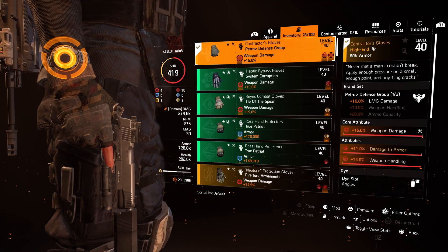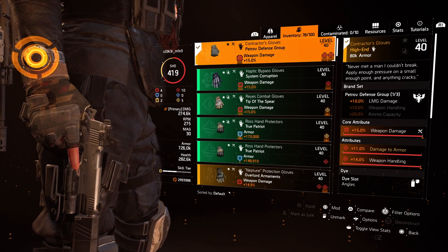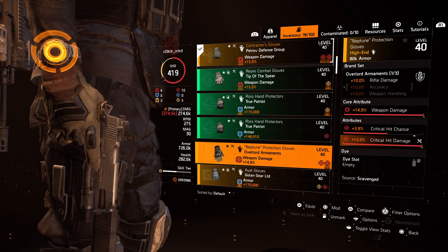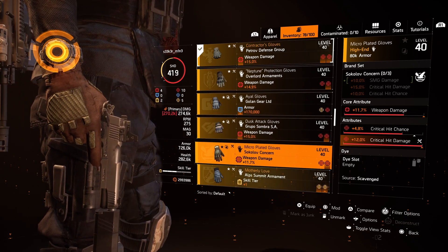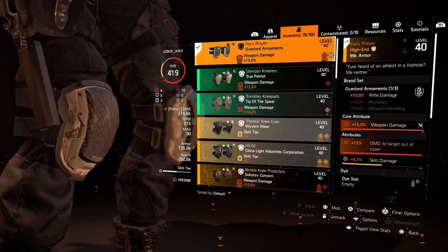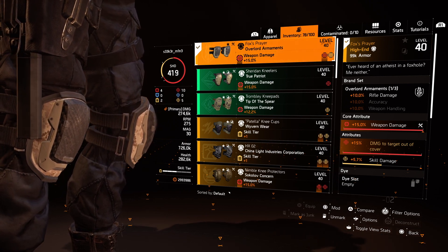The gloves — the main reason I use them is not because of the LMG, it's the 11% damage to armor. The core attribute is 15% weapon damage which is pretty good, though I'd prefer crit chance or crit damage instead of weapon handling. If you don't have these named gloves, you can use Overlord if you don't have another piece already, or Grupo Sombra, Sokolov, or Jeska Viroba — quite a lot of alternatives. For the knee pads, you have to run one piece Overlord for the 10% rifle damage — it's just too good to miss if you mainly run with a rifle.